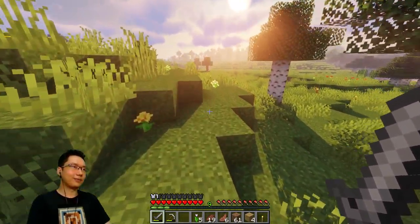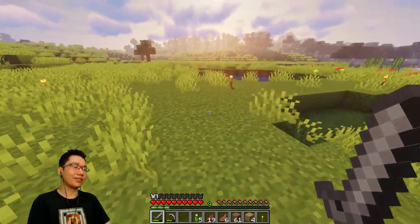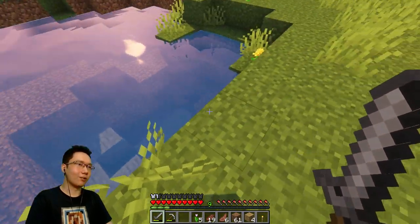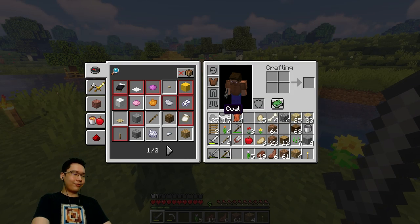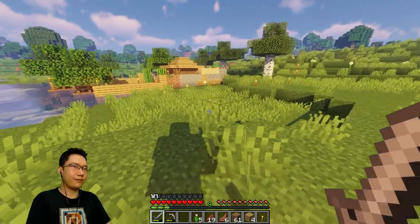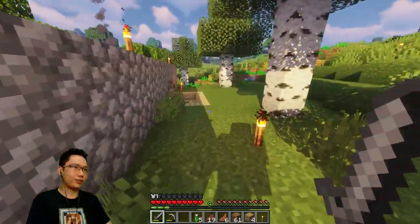Now for animals — there is some flatland here. For animals it makes more sense to use the flatland, and I kind of want to build around this watering hole. I do have 15 eggs, so we should be able to get that started pretty quickly. But we need fences first. Let's go make a whole bunch of fences — I chopped down a lot of spruce trees.